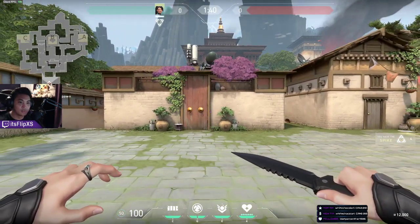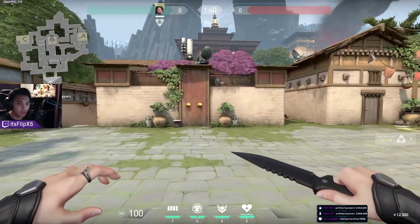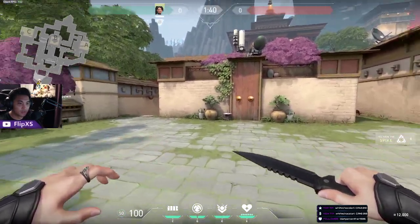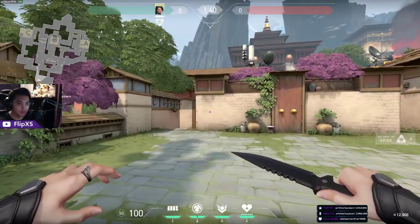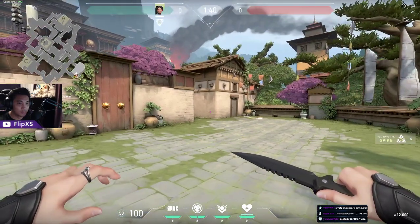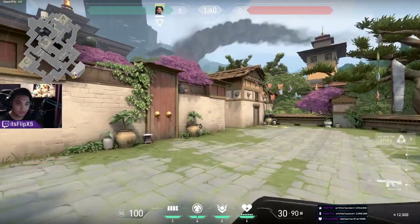Alright, so we're back once again in Haven on Sage. I'm going to show you all the peeks I learned with Sage for attacking and defense, and where you put your walls and slows. I'll probably call it a molly, but on Sage it is a slow — FYI.